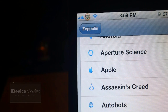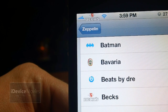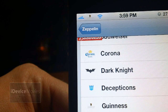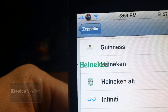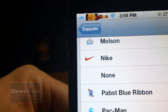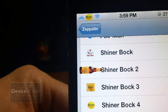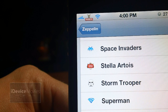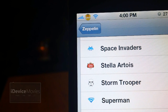Coming in at number 13 is called Zeppelin Beer Logos. First is Bavaria, Bex, Bud Light, Budweiser, Corona, Guinness, Heineken, Heineken Alternative, Labatt's, Lafee, Malson, Pabst Blue Ribbon, Scheinerbach, Scheinerbach 2, 3, and 4, Stella Artois, Tui's, XXXX, and XXXX Gold. And that is Zeppelin Beer Logos.